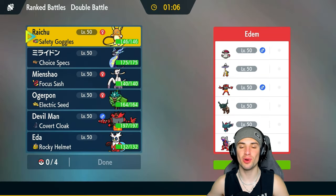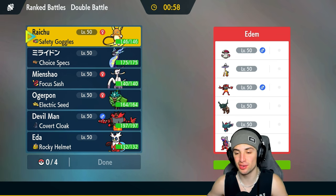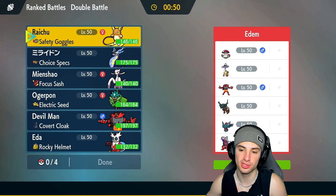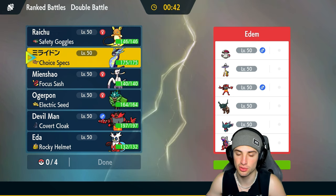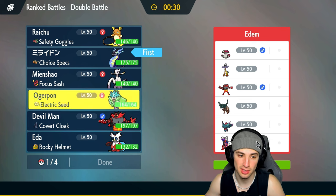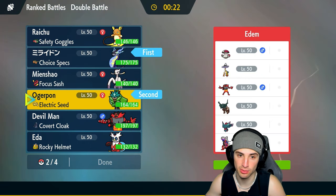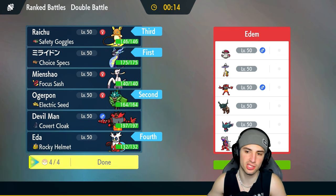Moving on to our final match, sitting one and one. We're going up against a Koraidon team — a box-art legendary war, Miraidon versus Koraidon. They've also got Fluttermane, Tinglu, Raging Bolt, Incineroar, and Amoonguss. No terrain control on their side is big — we can just run our terrain setter Miraidon. I like Ogre Pon as a lead especially against Tinglu with its Grass typing. Ogre Pon with Electric Seeds and Miraidon, saving Raichu for the back end with Iron Bundle.